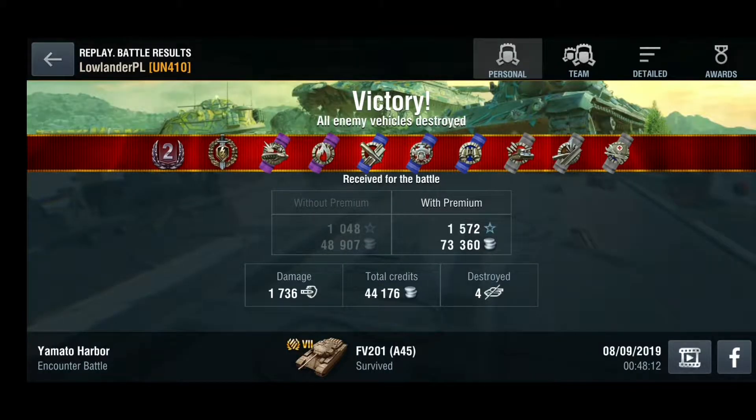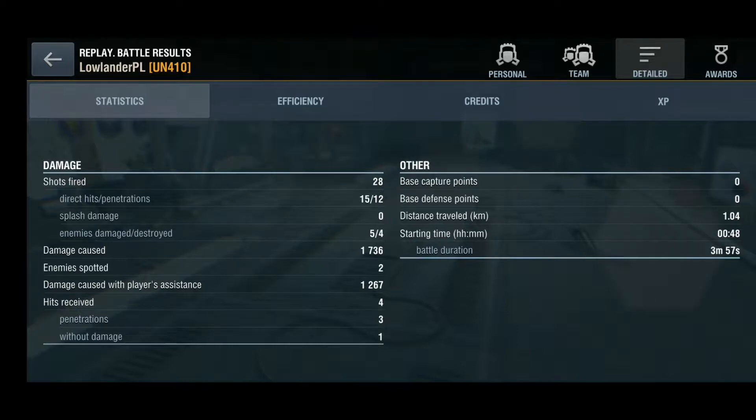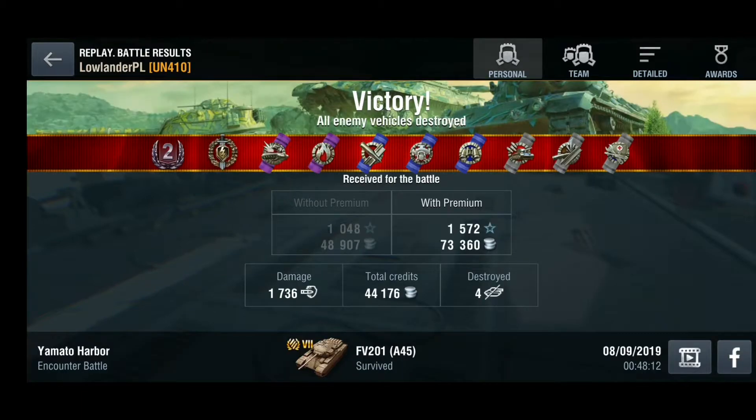Final results for game two: bounced 300 damage, dealt 1,736 damage, Second Class, Top Gun, four kills, 44,000 credits. We also had 1,267 assistant damage from spotting. Without a premium account you'd earn almost 20,000 credits; with premium, over 44,000. That's all for this episode — if you'd like me to review your favorite tank, drop it in the comments. If you want to send replays, join my Discord server — link in the description. Take care, bye bye, and see you on the battlefield!